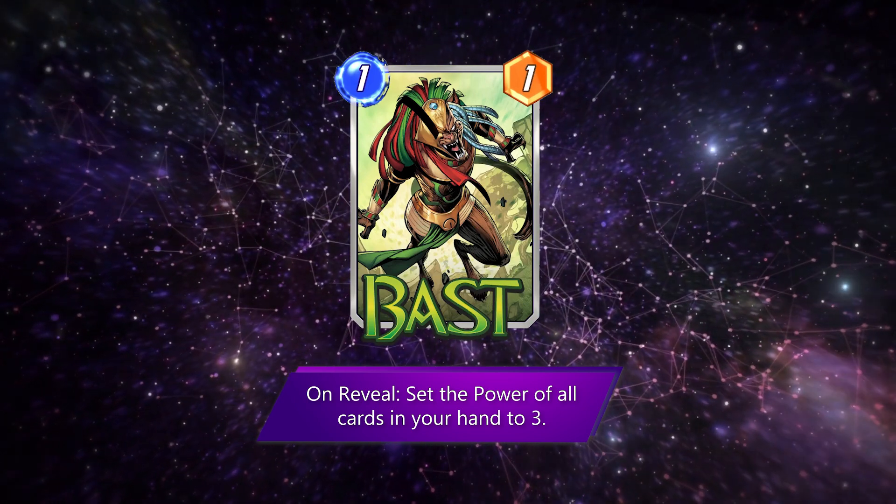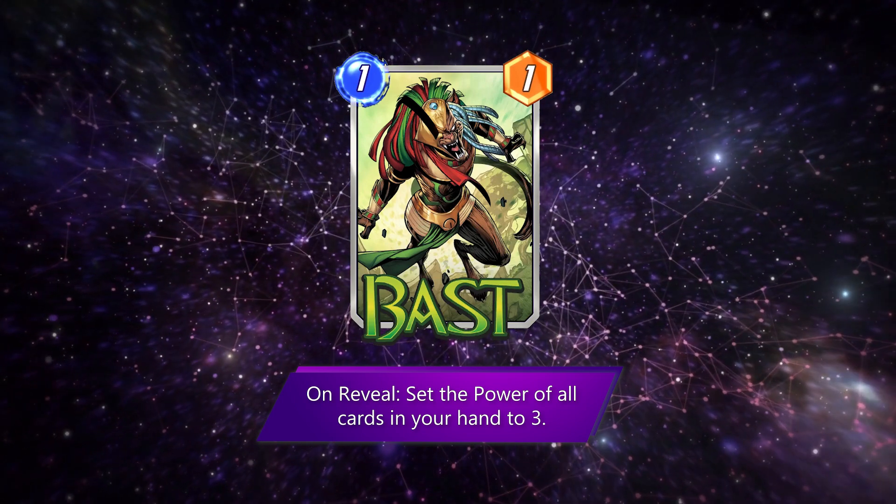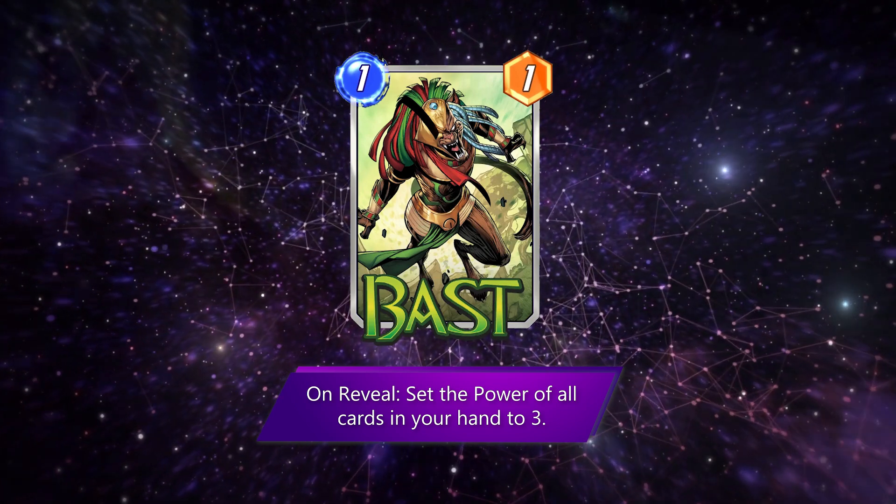Here's a fun one-in-a-million combo: Bast to make the Goblin in your hand a 3-power, then fire him into Bar With No Name to win that location.